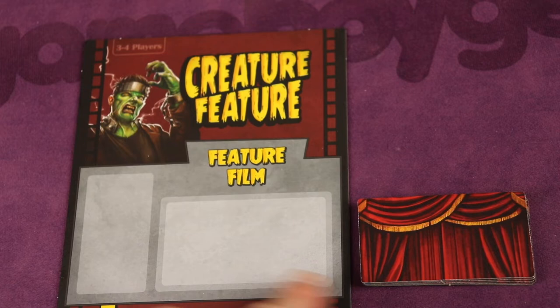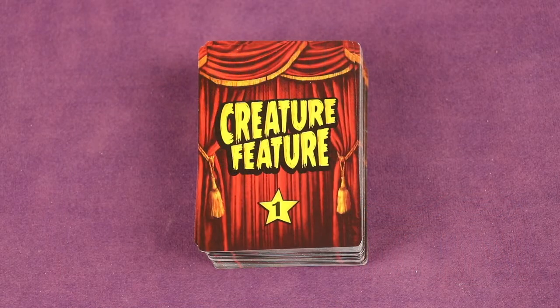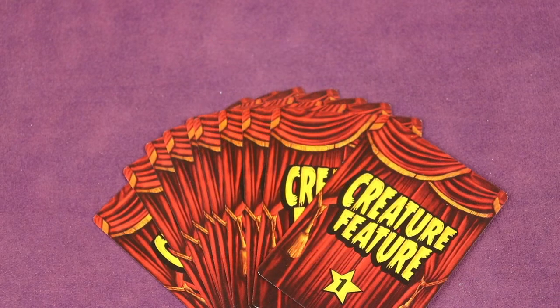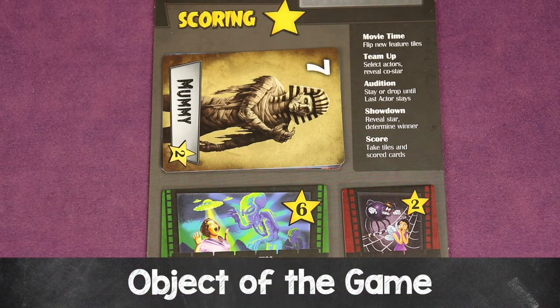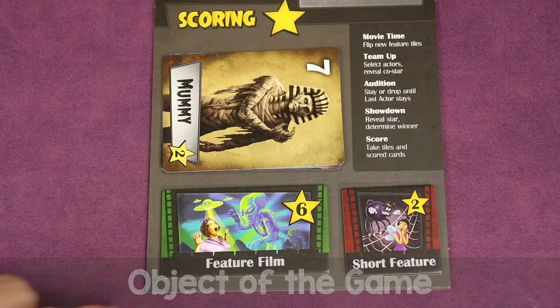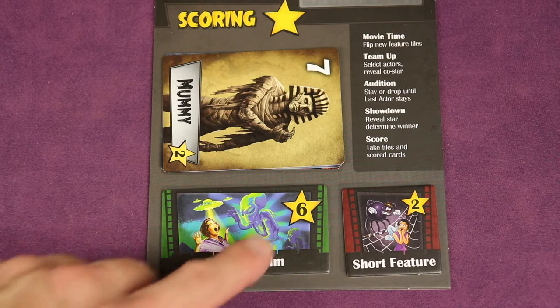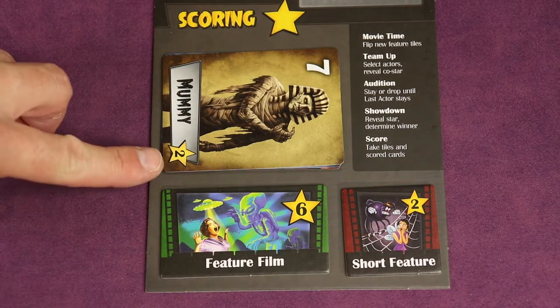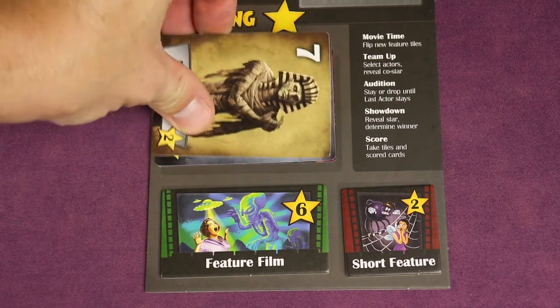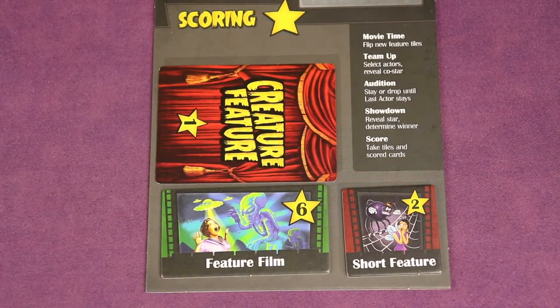Place the five shuffled feature film tiles face down near the Creature Feature board. Next, find all of the cards, shuffle the entire deck, and deal ten cards to each player face down. Players may look at their own cards but should not show them to opponents. With six players, deal eight cards each instead. The object of the game is to score the most points by winning showdowns, collecting feature film tiles, short features, and scoring for the monsters you put in movies — sometimes face up, sometimes face down.